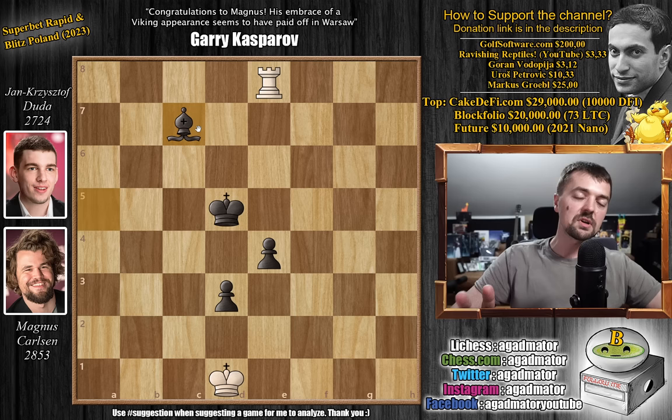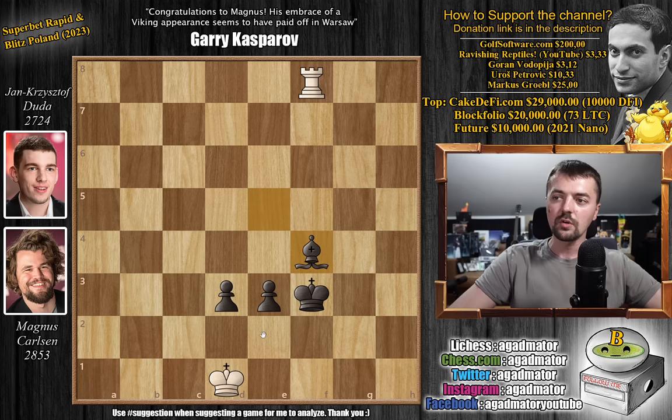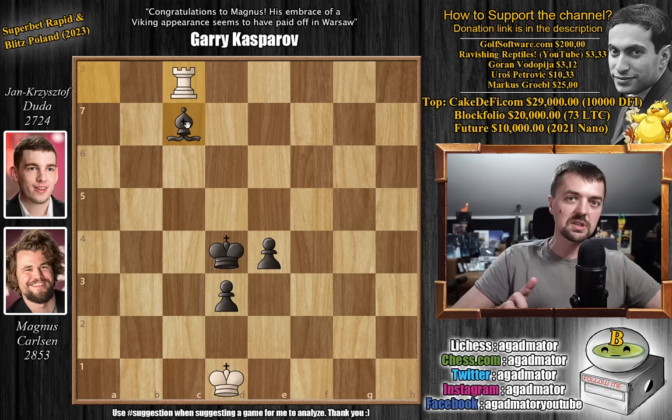He played king to d4. The reason why bishop to c8/c7/b6 is so strong is because you are able to repeat the exact same maneuver we already discussed — the point is that you will shift your king all the way to f3, block it with bishop to f4, and then e2 or d2 is unstoppable. However, he missed that. He played king to d4. Now comes rook to a8, bishop to c7, and rook to c8. And now again, Magnus blunders the game.